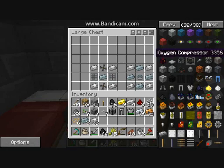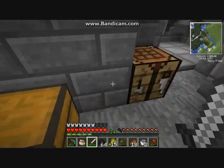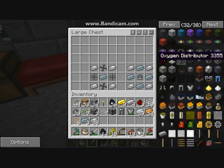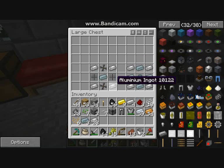Next I'm going to make the distributor. Basically, you put the collector next to a tree, hook it up with oxygen pipes to where you want your base, and then the distributor gives you the oxygen in a bubble shape. It's a dome where you can actually breathe in space, which is rather handy.